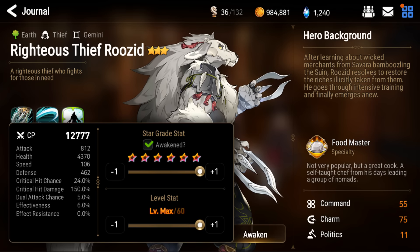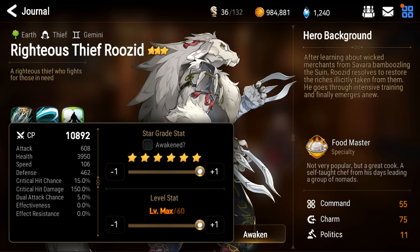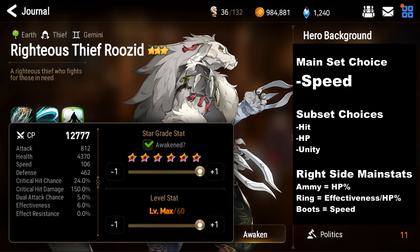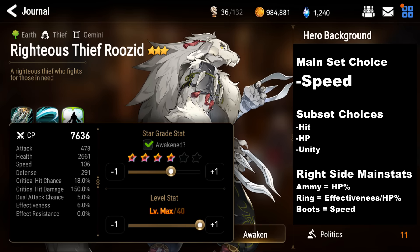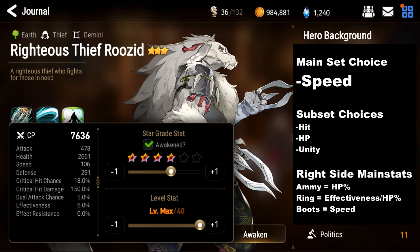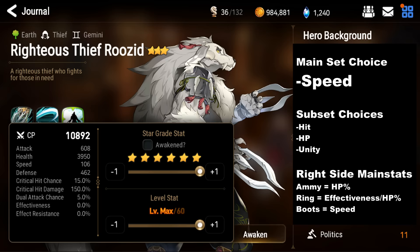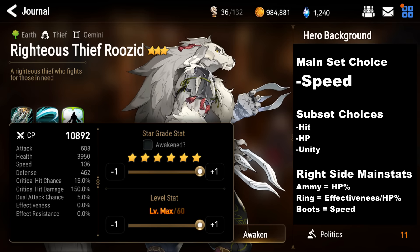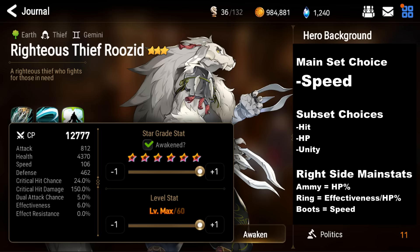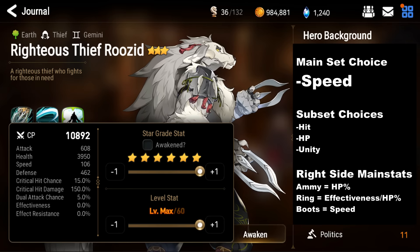With max speed runes he'll have 114 base speed — not the fastest, but it's his best stat outside of HP. The way to build Ruzidmon is speed main set with speed main stat boots. You want him to go as fast and often as possible to debuff as much as he can — the more he goes, the more often he can use his skills, push your teammates' combat readiness, and allow your team to attack or heal. The secondary stat is up to you between Hit, HP, and Unity sets. Hit means more effectiveness, HP means more tankiness, and Unity will make him dual-attack more. You can get Unity sets from Raid.